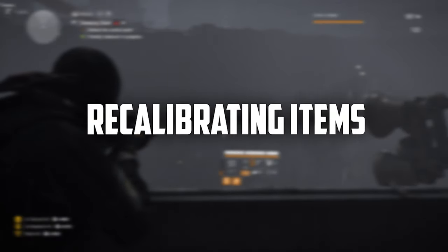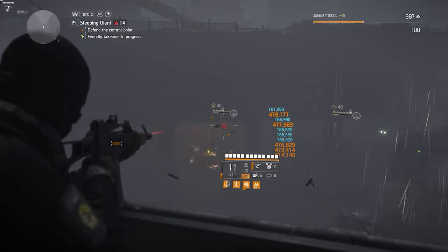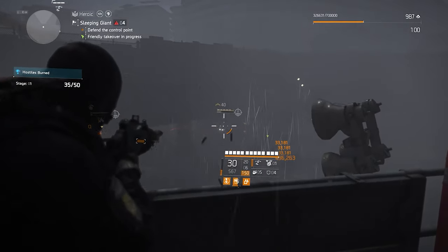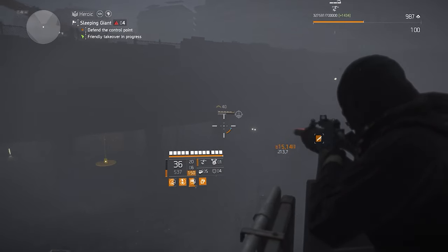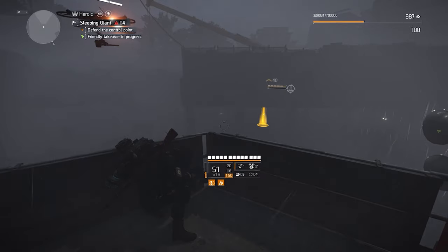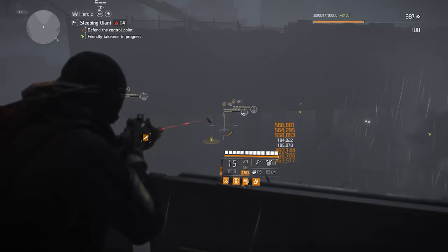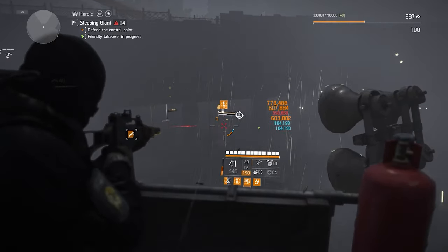Moving on to the Recalibration Station — it's pretty self-explanatory. You have a weapon you want to improve, and as long as you have the roll stored in your library, you can recalibrate the weapon damage to a better roll. However, it is important to know that you can only recalibrate one stat per piece. So an assault rifle with two core attributes, one attribute, and one talent — you can only recalibrate one of those four things. If you decide to recalibrate the talent, you can change it as many times as you want, but you will never be able to recalibrate any of the other rolls on it.